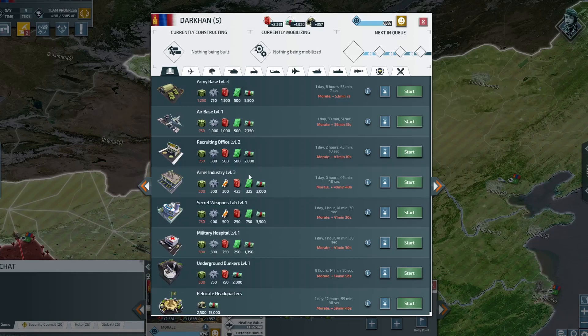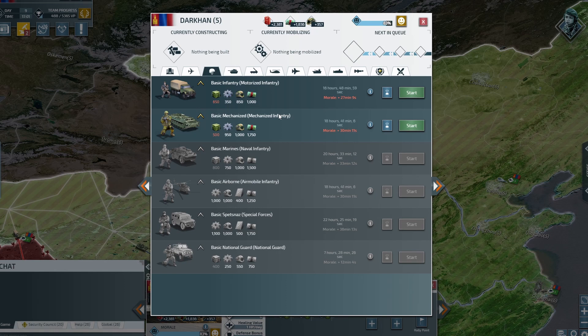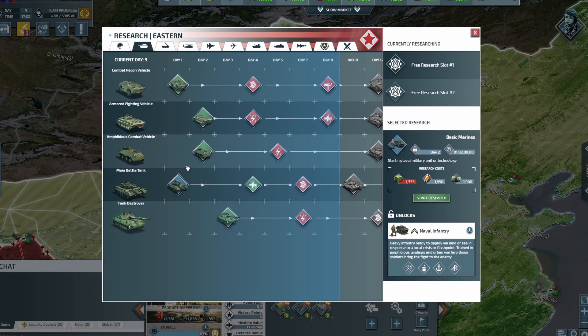You can build submarines, missiles, and a navy — you can really do anything. You've got to manage your country's defenses, logistics, and commercial side. To unlock more units, some are grayed out until researched. You can research two things at a time and it costs resources. For basic marines, I need 1325 supplies plus other resources to start research. The description says they're heavy infantry ready to deploy via land or sea, trained in amphibious landings and urban warfare. I did research the main battle tank, which I thought would be excellent.